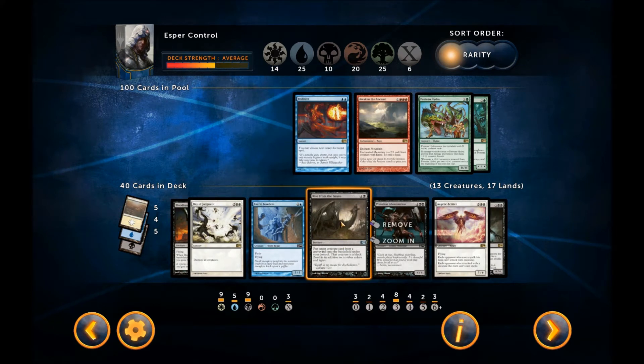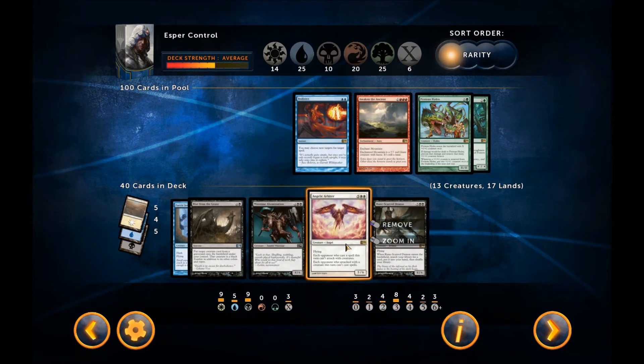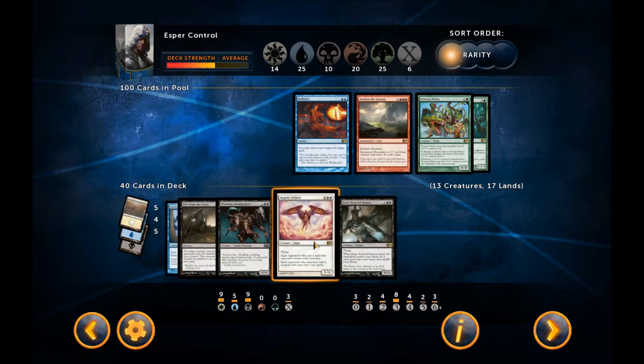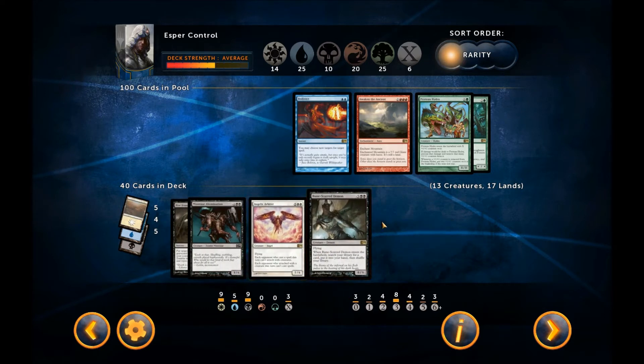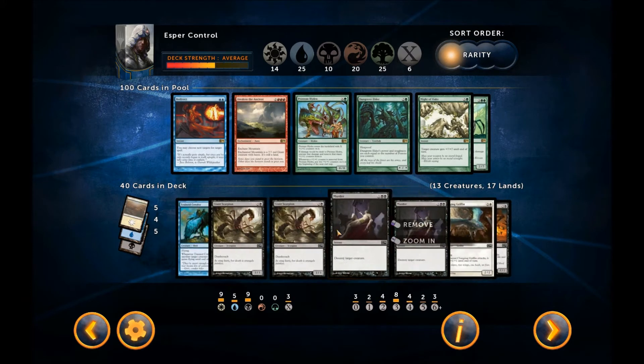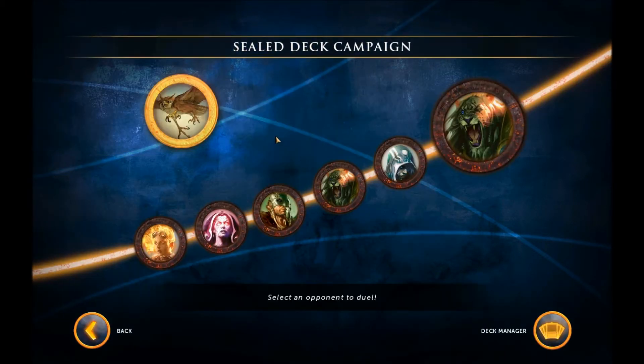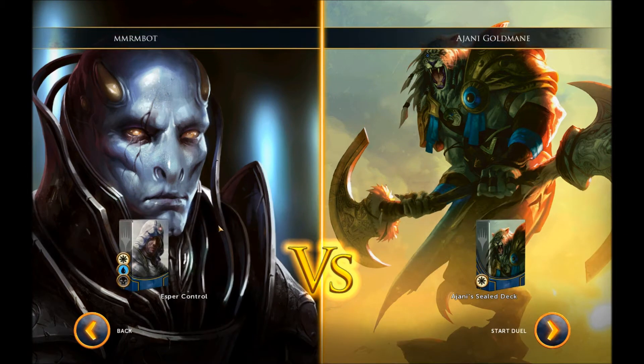This allows you to get back effective creatures, especially since this is a creature-light deck — only has 13. Then we have a fatty, you know, I just need a big guy. And then I have my two bomb rares which do very well. I'm pretty sure this deck would have been better if I used red-green — there are a lot of good spells — but I really wanted to make an Esper deck. So let's show it off. We'll just play Johnny, the last guy. That's fine with me.